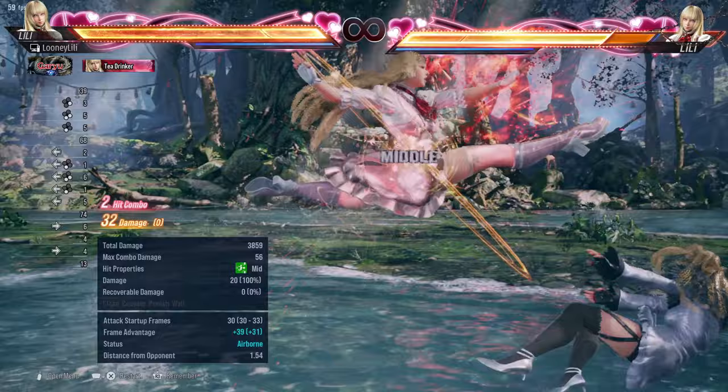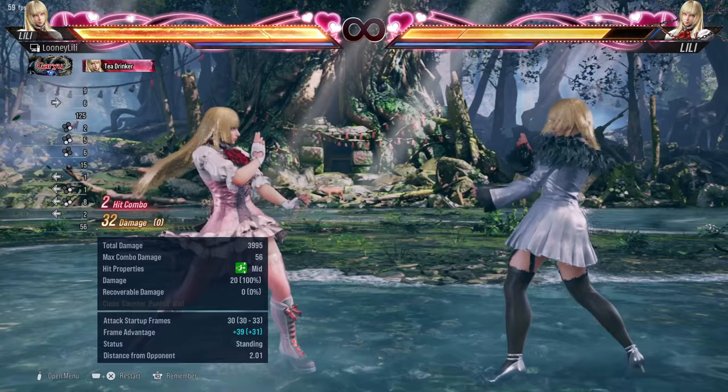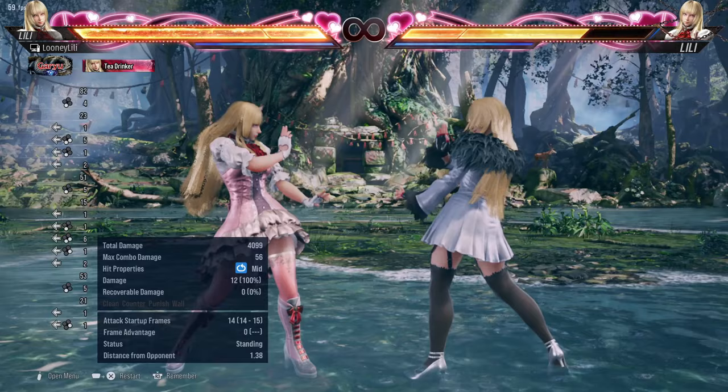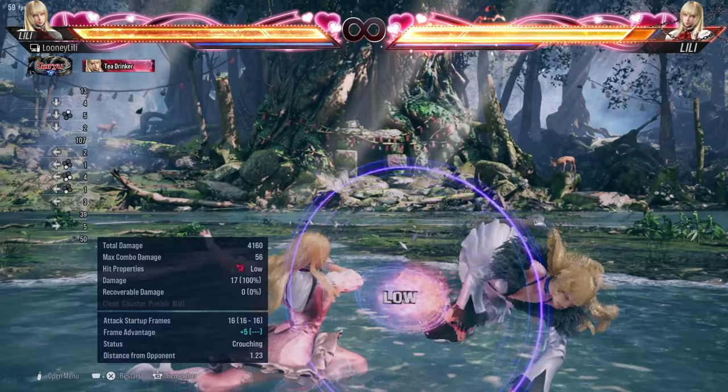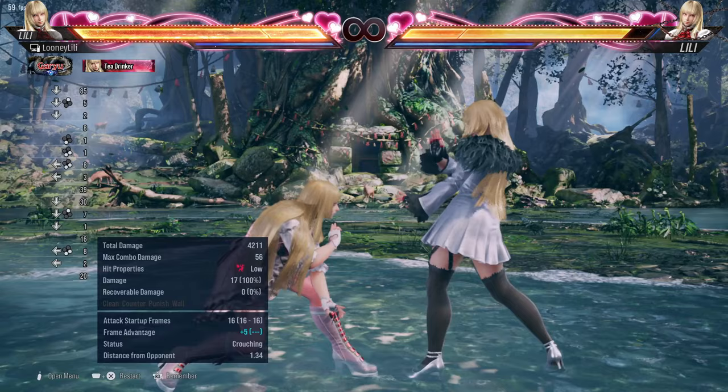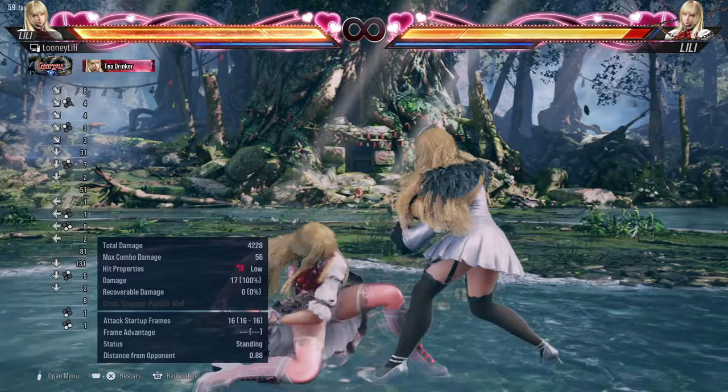BT 3,4 is a 14-frame homing mid-mid string, natural on hit, and gives a guaranteed qcf3 on hit for big damage — or ff3+4 for a little more damage but a worse okizeme position. BT 3,4 into B1,4 is a cheeky setup that will relaunch opponents who don't tech roll. Both hits are unsafe on block, but most opponents will be afraid of punishing the first hit because of the second hit, so you can kind of use BT 3 on its own as a safe-ish mid poke — it's minus 10 and the second hit is minus 12. BT d2 is her main low from back turn — only minus 12 on block with built-in evasion, near-impossible to step. On hit it goes into full crouch; a good safe frame trap afterwards is FC df1, which gives a guaranteed do-glide 3 on counter hit, or even do-glide 1+2.